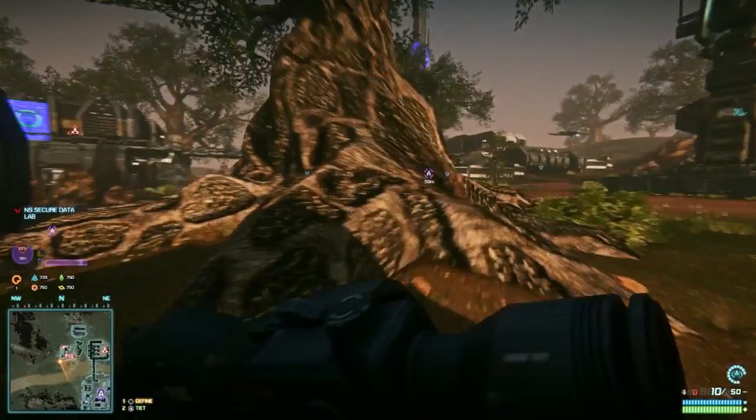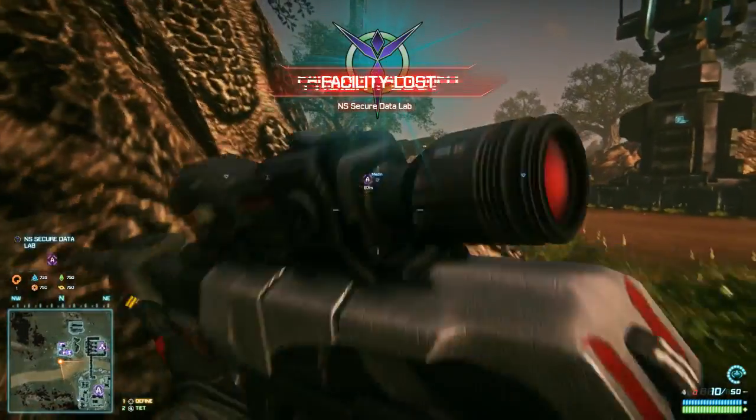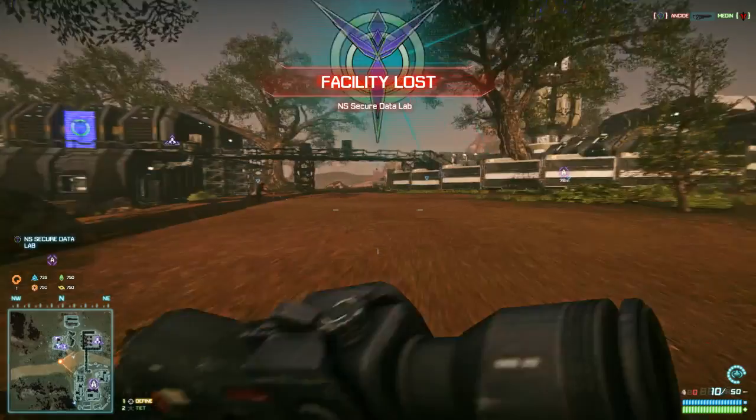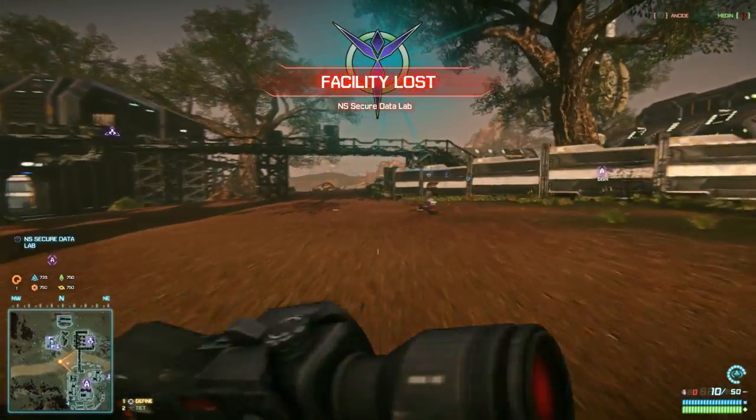There's no quit in a TR soldier! We're about to lose this facility — the enemy has the facility. A costly failure; we are just not doing good here, getting our keisters completely kicked.